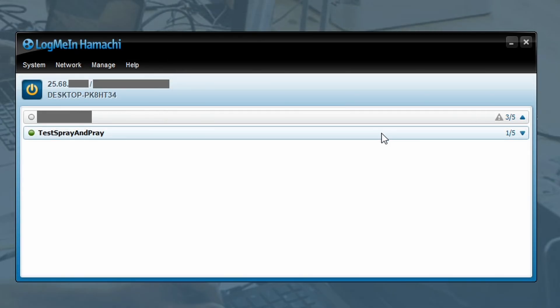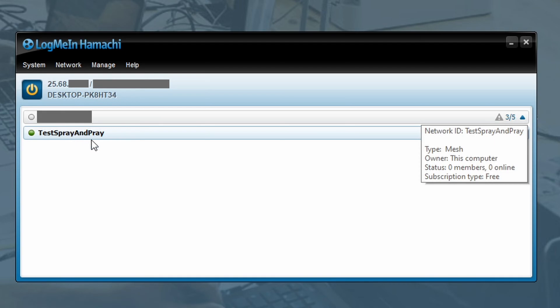Create the network. Now I have a test network channel here. Now your friends can also join the channel. On the top left, marked in red, you see your IP address. This IP address you have to share with your friends.